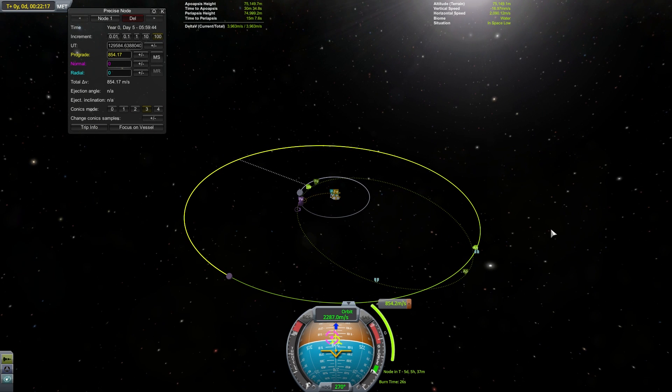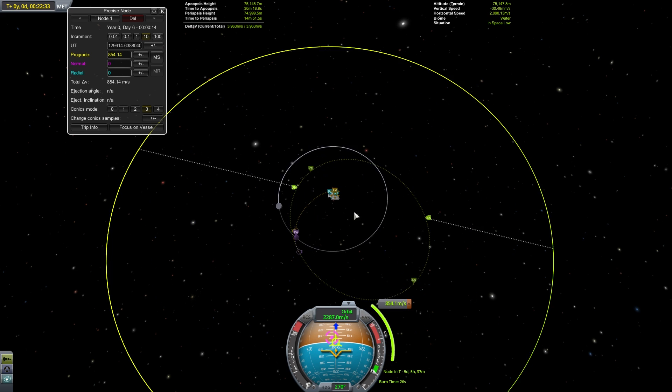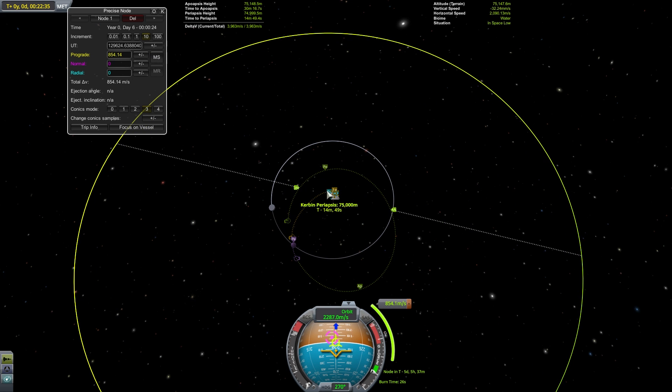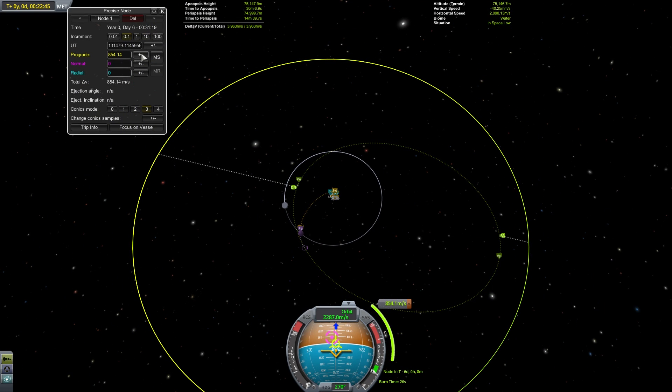At this point we can see that my estimation of 60 degrees was pretty bad — we still need to move it about eight more degrees, which comes out to 68 degrees that I should have moved it. Luckily maneuver nodes are easy to change, so we can move it eight degrees forward by moving it 40 seconds forward. So we're going to repeat the process: move the maneuver node forward 40 seconds, then move it forward orbits until the Mun has rotated into the correct position, then make fine adjustments to the prograde magnitude until we have an intersection with the orbit of Minmus.